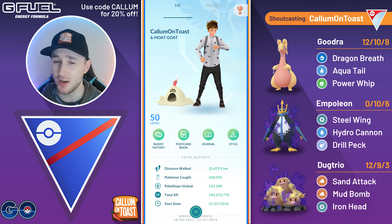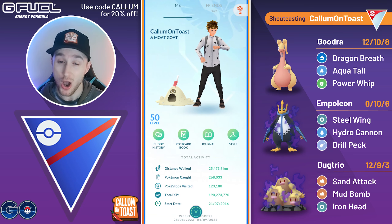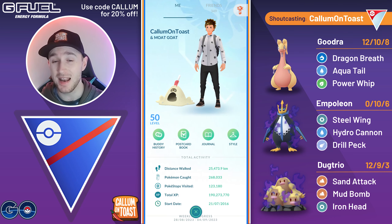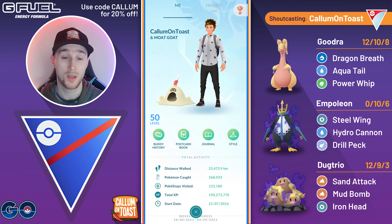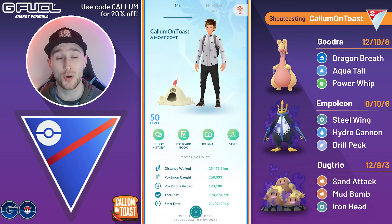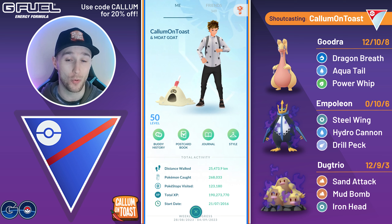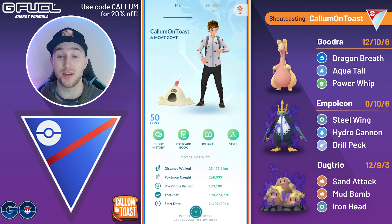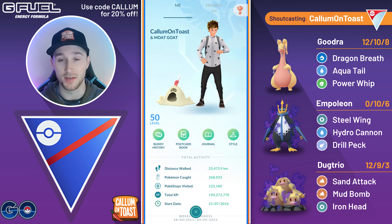Overall the team didn't work out amazingly. A lot of people have compared Goodra to Shadow Dragonair after it gained access to Aqua Tail, but I don't think they quite function the same way. Goodra isn't nearly as oppressive with Dragon Breath damage, which is half the reason Shadow Dragonair is just so strong. I also think Shadow Empoleon is pretty good, but it's very easily punished since Steel Wing is resisted by Water-types, and Water is absolutely everywhere in the meta.